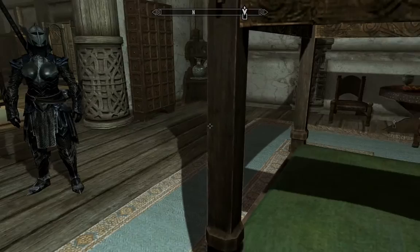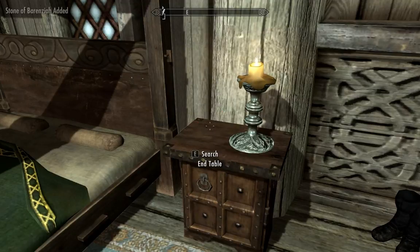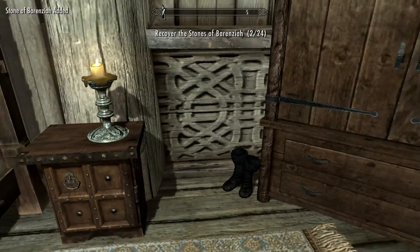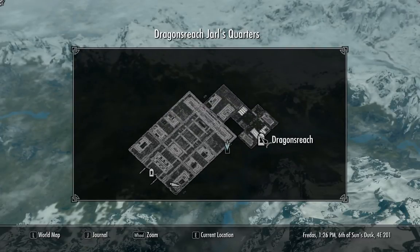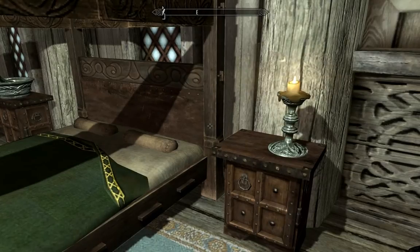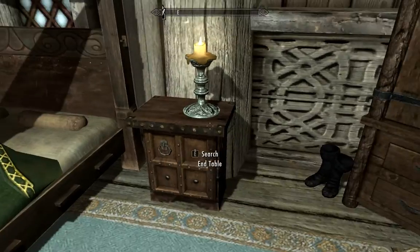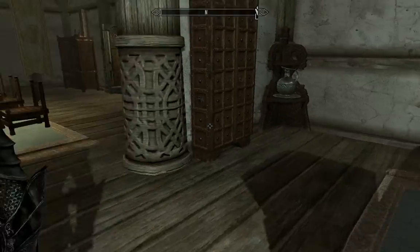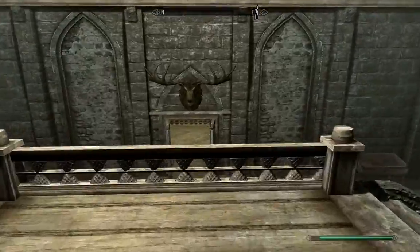We're here with stone location number two, the Stone of Barenziah. We just found the second one and we are in the Jarl's Quarters of Dragonsreach, which can actually be reached just above the throne room area. And this is our second stone that we've got here.